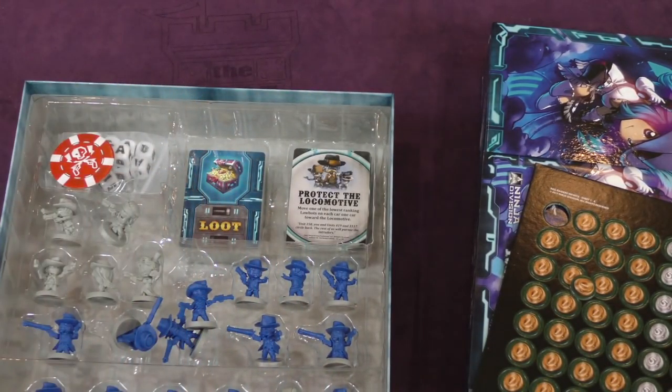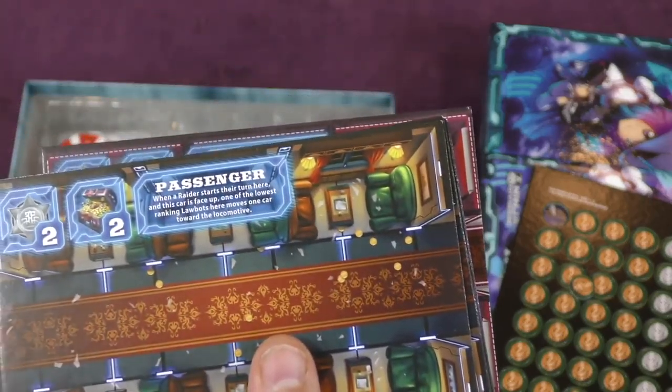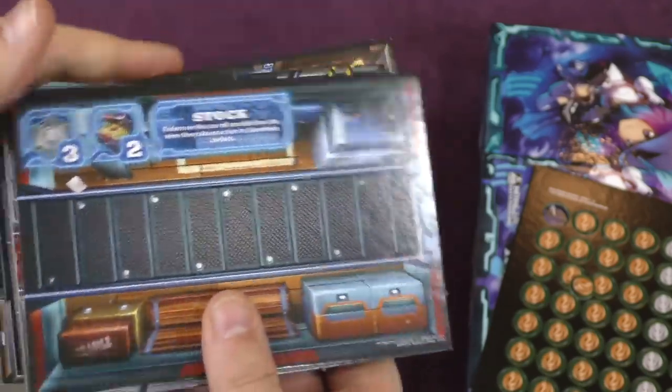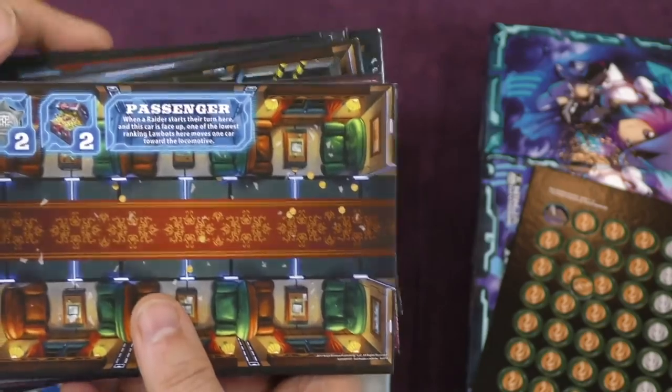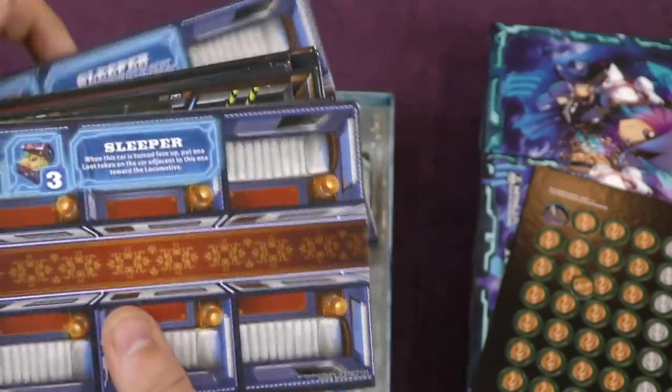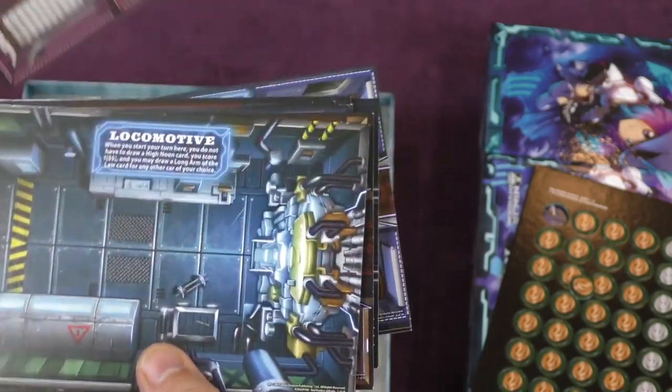Let's take a look at these tiles. We'll get to these miniatures — I know you're looking there saying show us the miniatures! But let's take a look at the tiles first. This is the train. We've got the locomotive, passenger cars, a sleeper, stock, dining, safe, caboose, more passengers, more sleepers for a long train, stock, dining, high class sleeper.